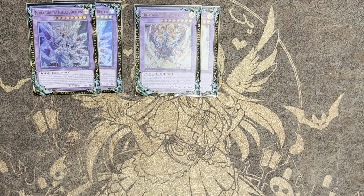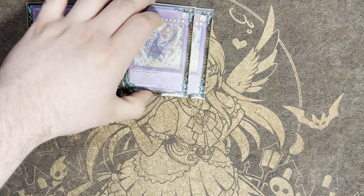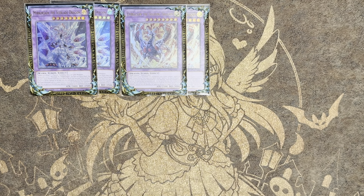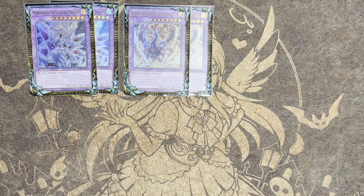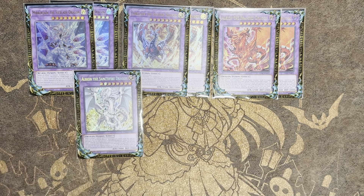Lubeleon is relevant right now because of Cashtoise in the format. If Cashtoise disappears I could see cutting one. If you're playing Dragoon you have to play two Lubeleon. Otherwise I really like the grind game with it — being able to put back my Albases is kind of crazy. We are also on two Albion in the extra — no explanation needed, this card is insane.